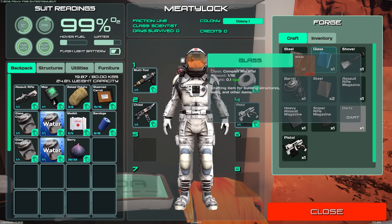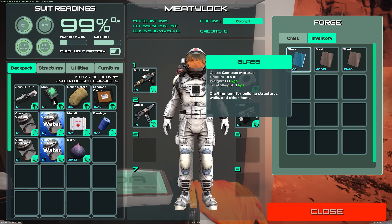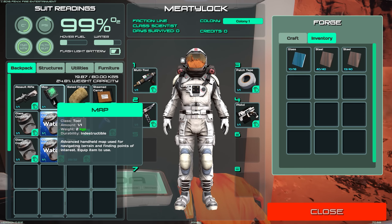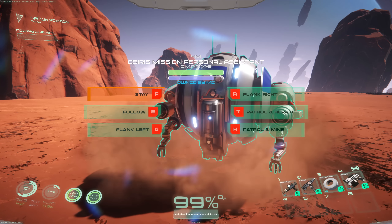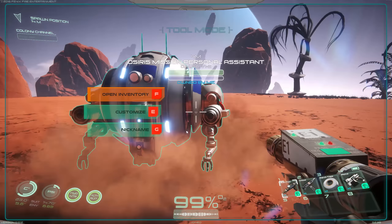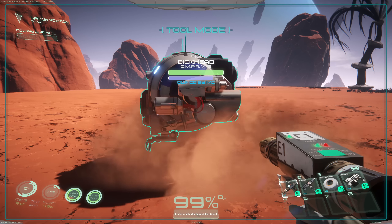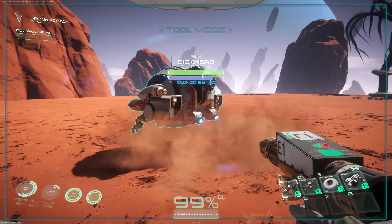I've mined a bunch of stuff. We have some carbon right here, we have some gold I found, which is sweet. I got some plutonium, got all my stuff back — a bunch of aluminum, iron, and I made a crap ton of steel. We have like 50 steel and we have like 10 glass. I need to make another shovel. And we've got the robot companion. I looked at some of the names you guys posted, and I'm going to name him Dickhead because it's funny — his name actually changes every time you restart the game. Also, if he dies, he just comes back every time you reload.